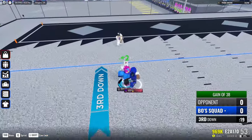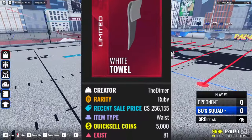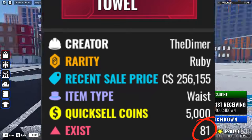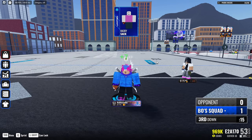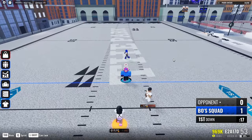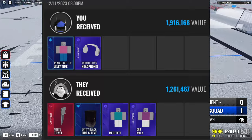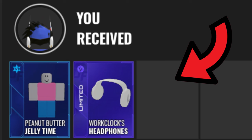The reason why people want White Towel so much is because it only has 81 copies and nobody can get it other than trading for it or buying it from the auction. But you can't really buy it on the auction because no one puts it up there. So the only way to get it was to trade for it. The guy who traded me was actually an Ultimate Football staff member, and I guess he really wanted it. The only reason I accepted is because it had Peanut Butter Jelly Time, and I really wanted Work Clock Headphones as well.